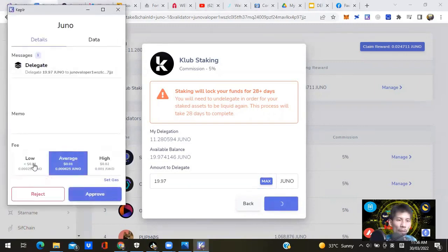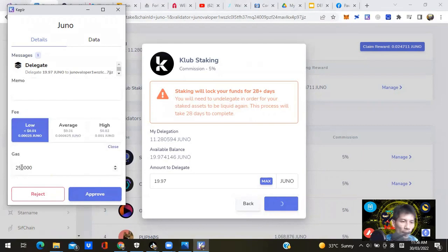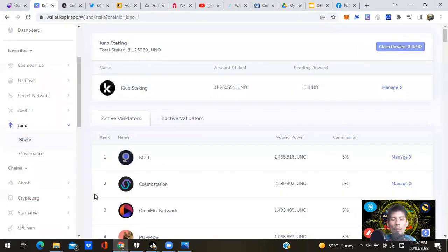Click Delegate and pay a little gas on the JUNO network, not Osmosis. Do the DJ Ninja hack: click Set Gas, and turn it down from 250,000 to 200,000 GWEI. Click Approve. This also claims all outstanding JUNO staking rewards in one transaction — you don't need to claim separately before delegating, saving you double gas fees. Now I've got 31.25 JUNO staked in the pool at 103.8% APR.